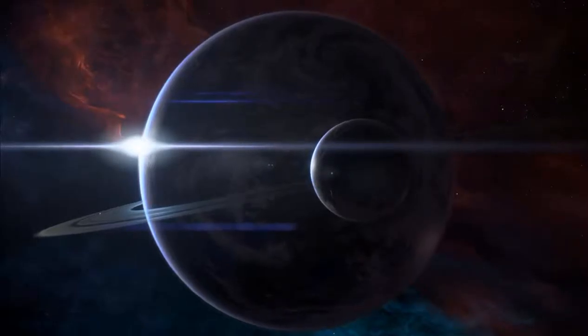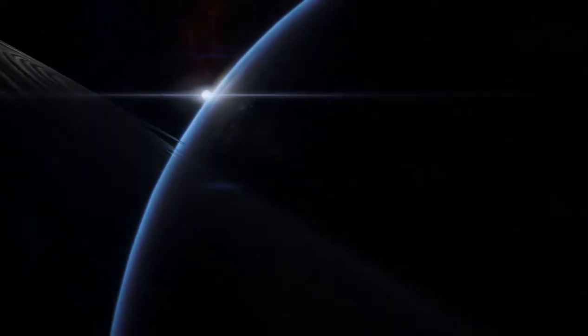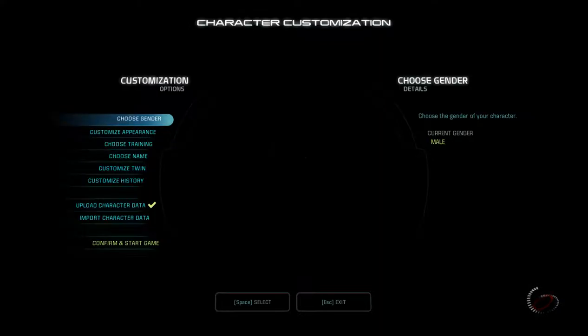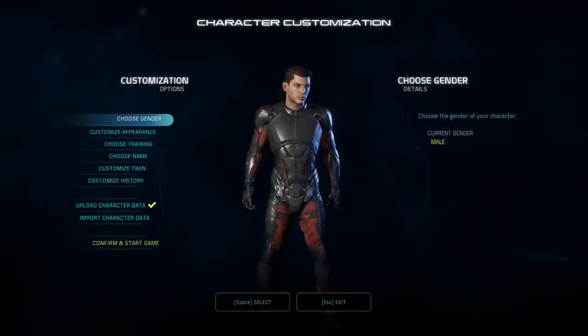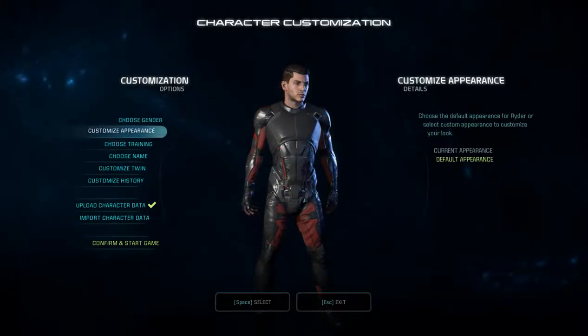Got to create a custom character. I don't want to spend too long on character creation, mind you. Yeah, here we go. So that's the default — that's apparently in-lore what Ryder's supposed to look like. I think I'm going to go for a different appearance, just slightly.